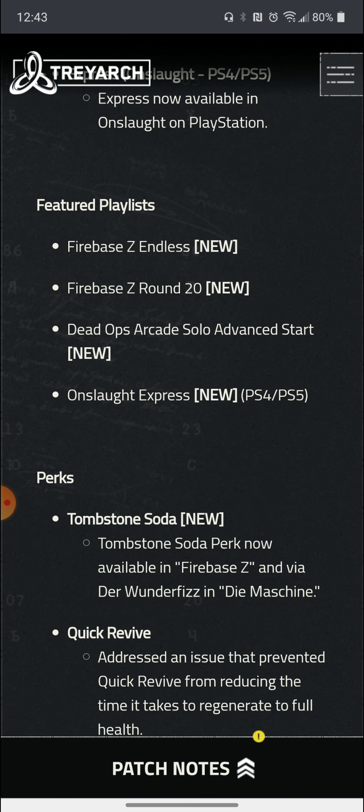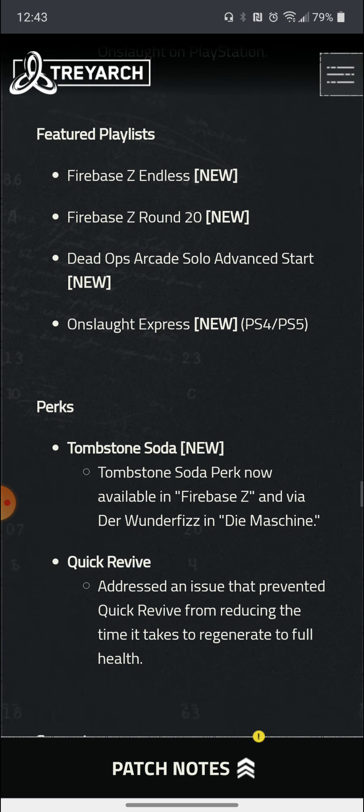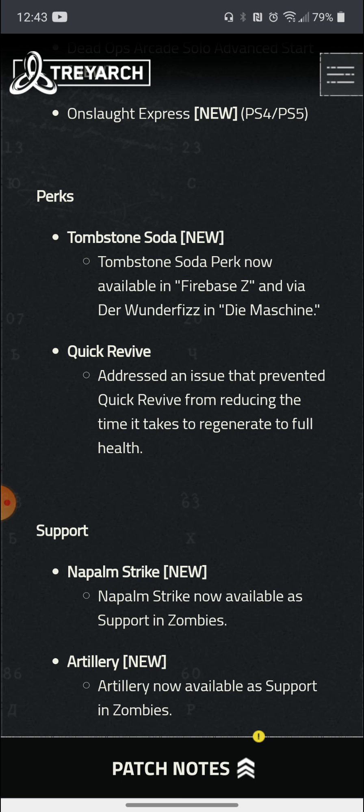Other Zombies playlists include Firebase Z Endless and Round 20. There's also a new perk called Tombstone Soda, which will be available in Firebase Z via Wonder Fiz and the Dime Machine. They also fixed an issue with Quick Revive.